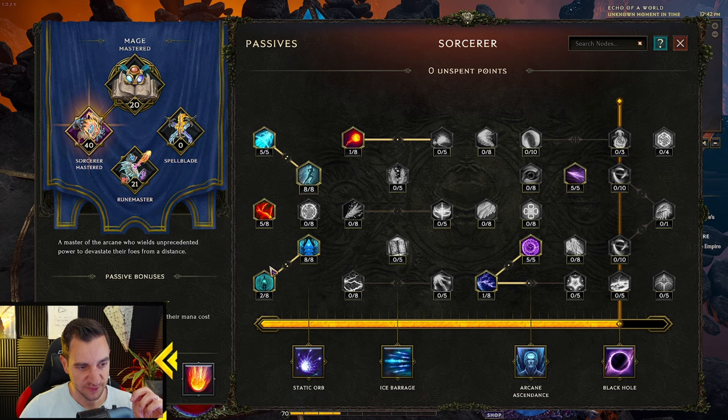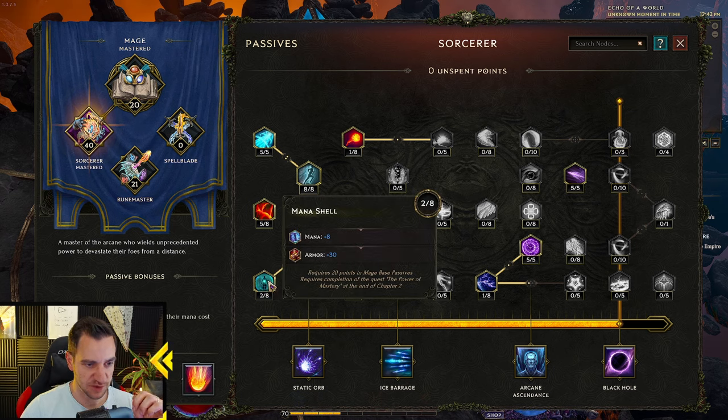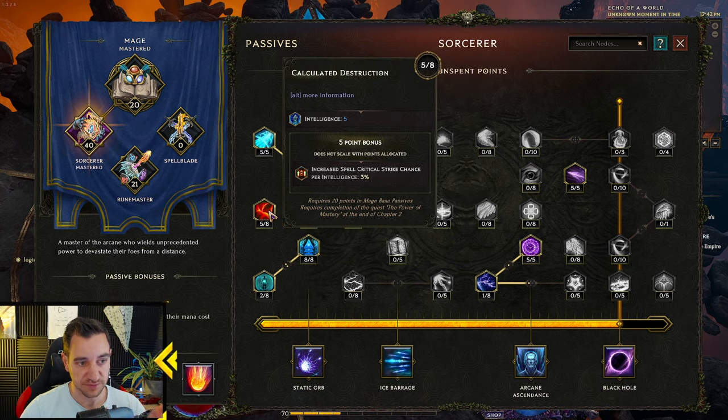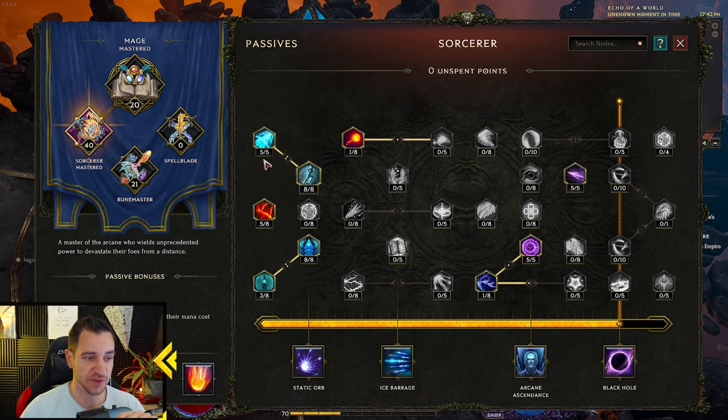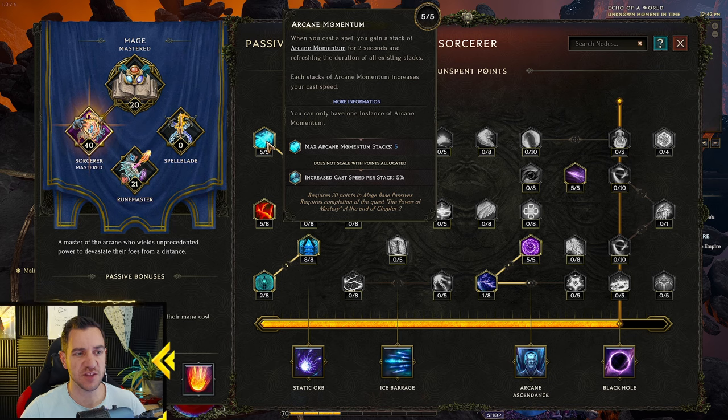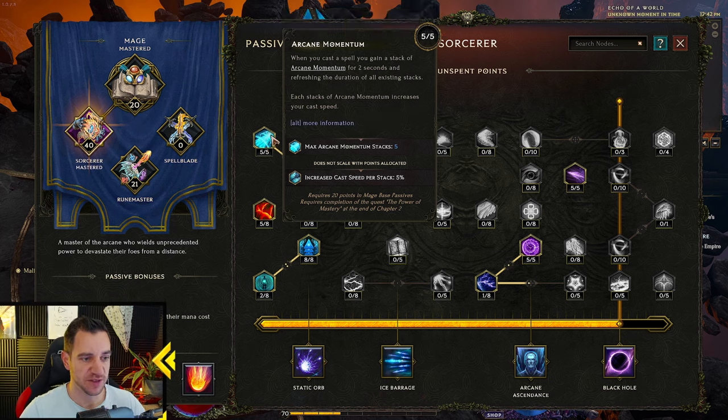Now the sorcerer — you want to have these two for sure. You want to just get into mana and mana regen — mana regen per 100 max mana — this is crazy good. You need the regen; you will be out of mana a lot. Intelligence is great, but also increased spell crit chance per intelligence is a five-point bonus, so you want to put five in this. Momentum gives you more cast speed — just gives you cast speed, so that's nice.